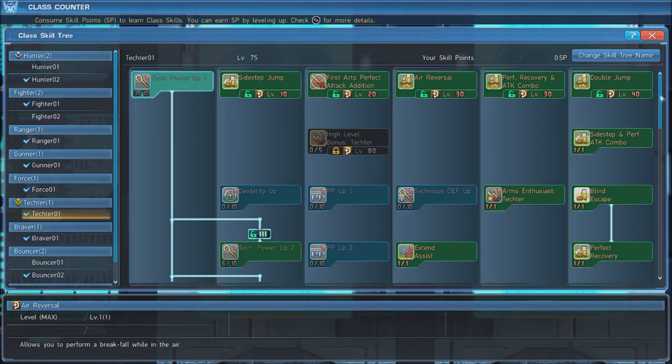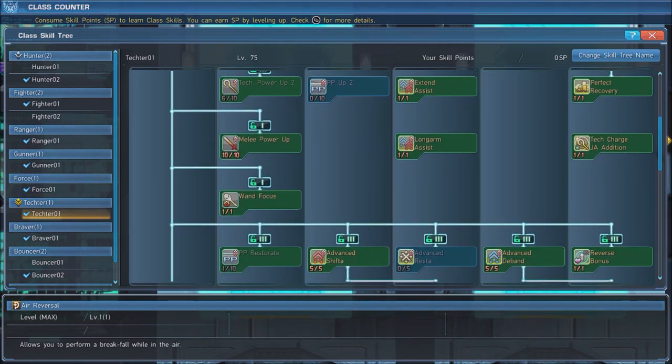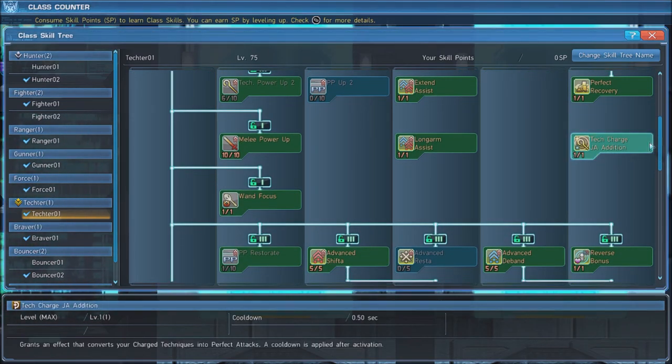At level 80, max out High Level Bonus Tector. Next, put 6 points into Tech Power Up 2 and max out Melee Power Up. Follow this with Long Arm Assist, which will extend the duration of Shifta and Deband spells you cast. Next, grab Tech Charge JA Edition to make all charge techniques count as perfect attacks.